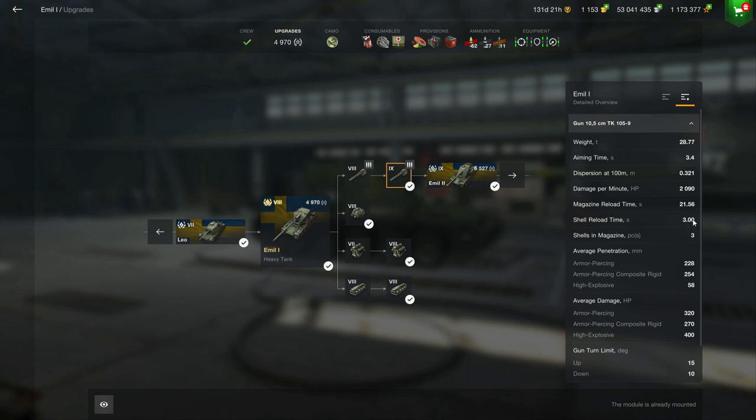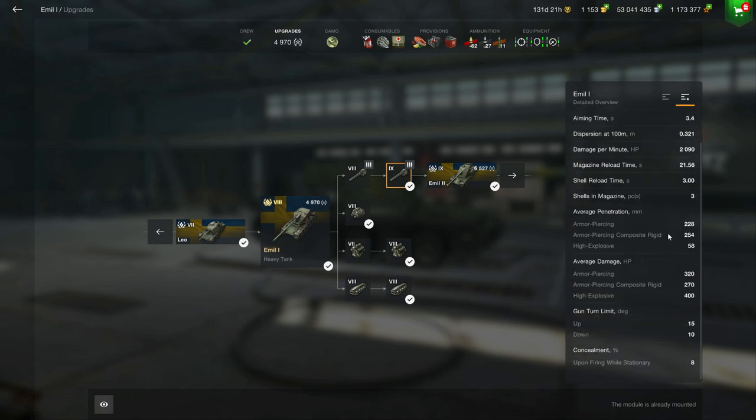Since you have better average damage, it's not that bad. Shell reload time is three seconds between each shell, meaning you can burst all your shells in six seconds for a total DPM of nearly 2.1k. You have 320 alpha damage with regular shells, 270 with APCRs, and 400 with HE. It features amazing penetration with regular shells, but definitely not the best with your gold shell — only 254mm — so you'll struggle against tier 9s using gold.